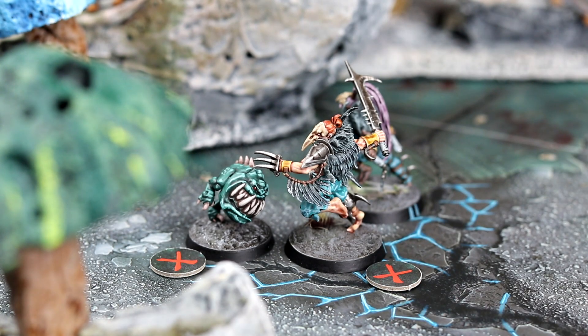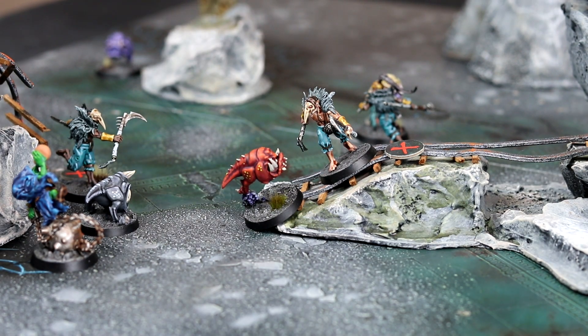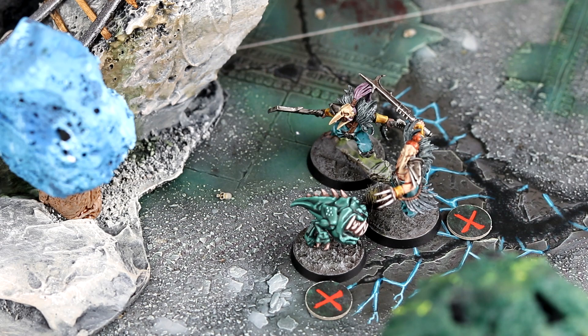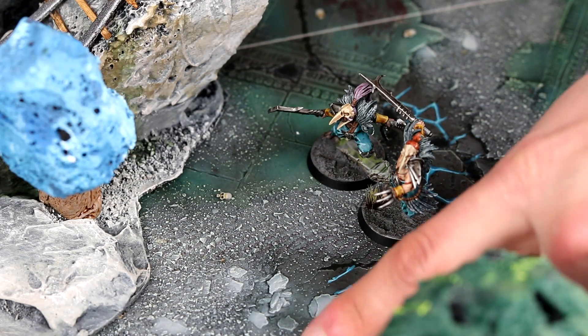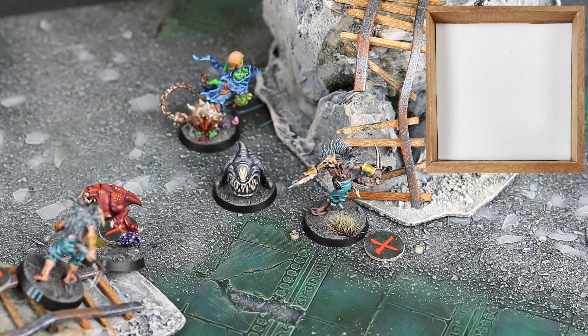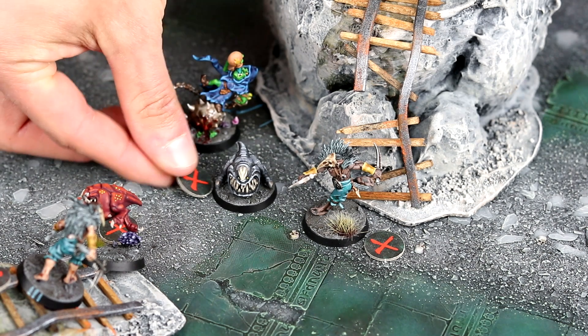The Red Squig moves up to the Cabalist on the minecart tracks and attacks — hitting on 3s — getting the fighter to half health before ending its turn. Another Spire Stalker tries to take down the Green Squig, using the Onslaught ability for a boost — hitting on 4s — one blade slams in for six damage, and the second blade finishes the job, taking out the Green Squig. The Grey Squig goes next and attacks the Cabalist right in front — hitting on 3s — the first attack deals six damage and the second is more than enough to take out the fighter. The forces of the Corvus Cabal are getting thin.